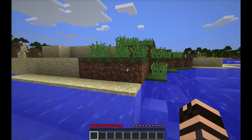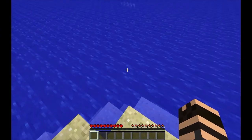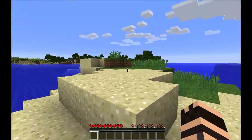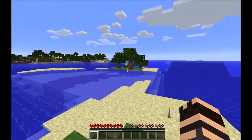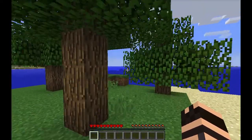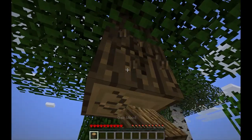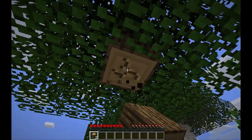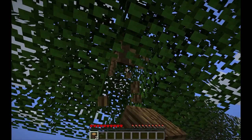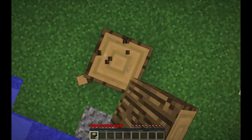I'm coming up on the island and you can see the ocean monument is right over there. If we listen, we might be able to hear the guardians attacking the squid. We're not going to wait around for that. Our first priority is to get some wood, so I'm going to clean this little island out of its wood. Here we go with the traditional punching of trees for all new maps — the age-old tradition of every new map ever created in Minecraft, at least in survival mode.